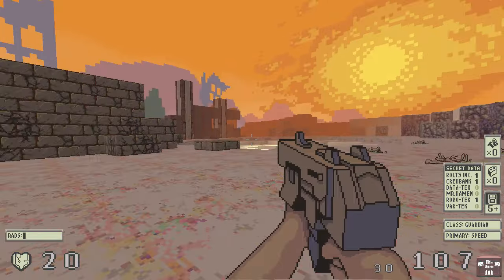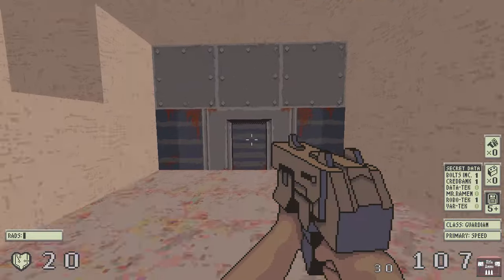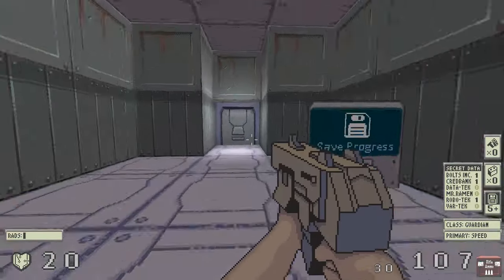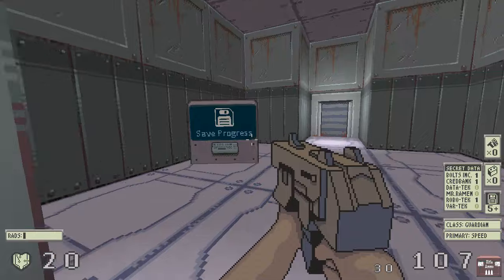I did some robot hunting — took me about 10 to 15 minutes — and I've got almost 20,000 credits. So I can go in here and sell the few data discs I have to the data merchant and I'll definitely have enough.